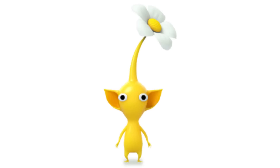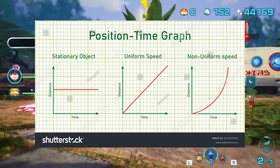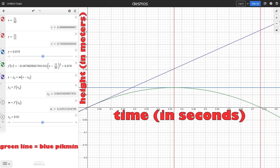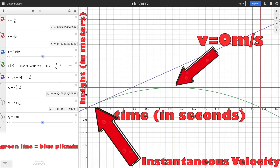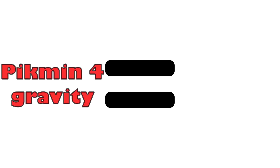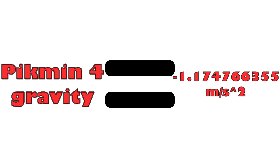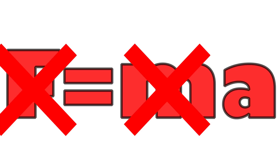At this point it had been nearly two days since I started trying to figure out the yellow Pikmin's mass and I had gotten pretty much nowhere. Until I realized the way the Pikmin ascends and descends could be fit perfectly into a position-time graph in parabolic form. So I made one on Desmos.com. With this, I could figure out the instantaneous velocity of the blue Pikmin at one point of its ascent, then use that and the velocity at the peak — which would be zero — to find the gravitational acceleration of Pikmin 4.